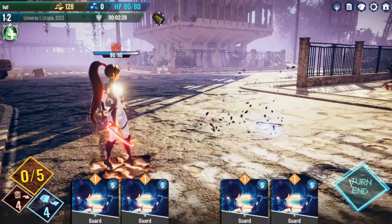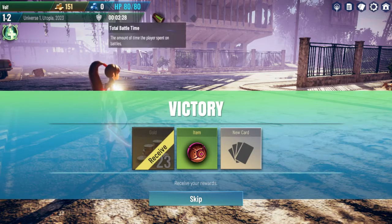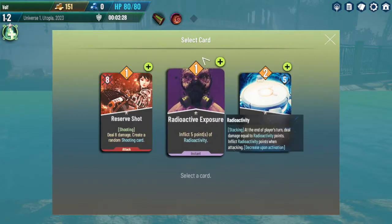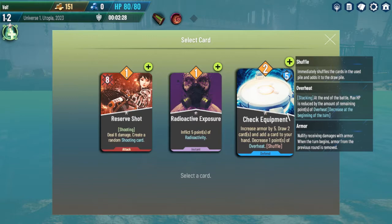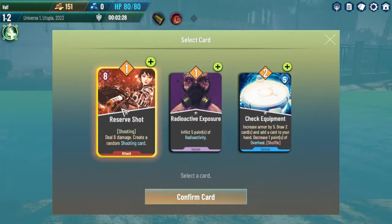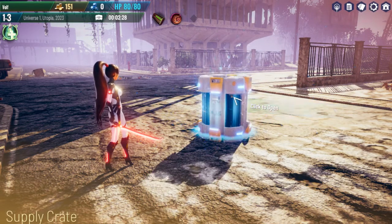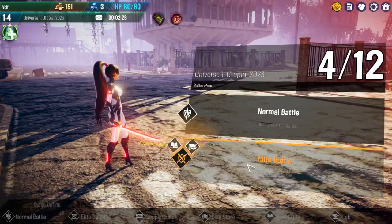These aren't relics — they are actual potions and stuff. So is there no relic system in the game? Maybe I just haven't fought a boss yet and that's what unlocks them. Let's go to the supply crate. Nice — kill points. Perfect. Elite battle — yeah, let's do that. That sounds like fun.